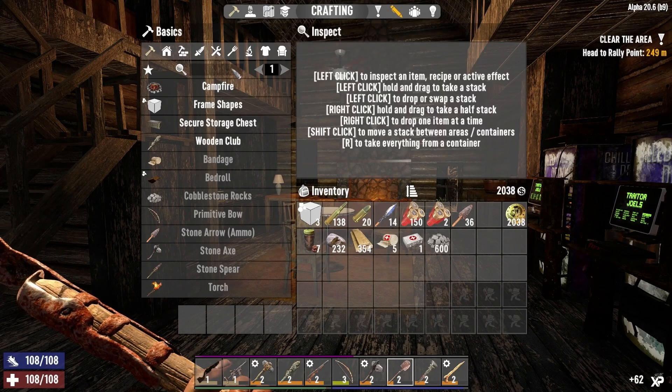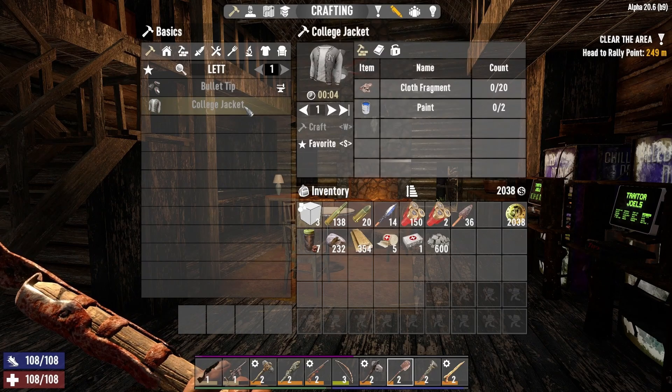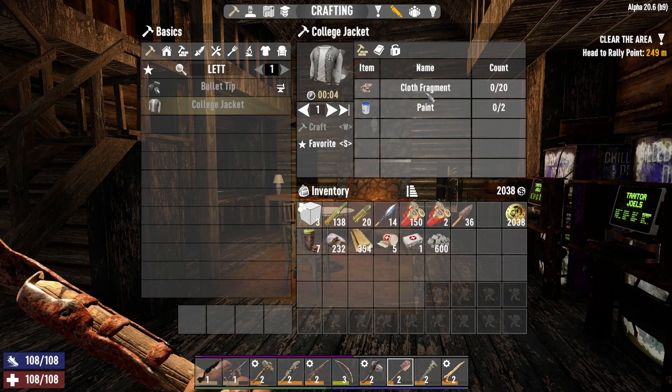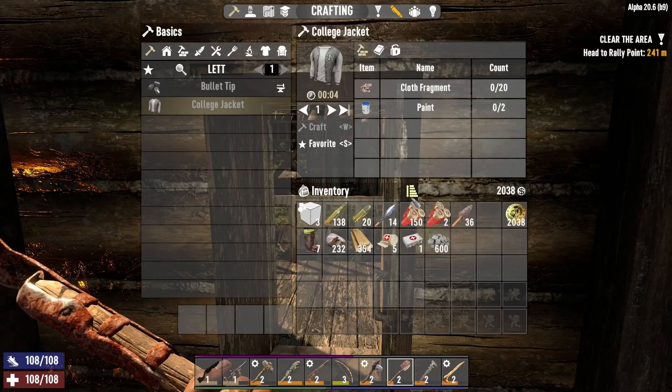Read Batter Up — what does it take to craft a letter jacket? Cloth and paint — I just need some paint. I wouldn't mind crafting one of those, to be honest. I really wouldn't mind that.